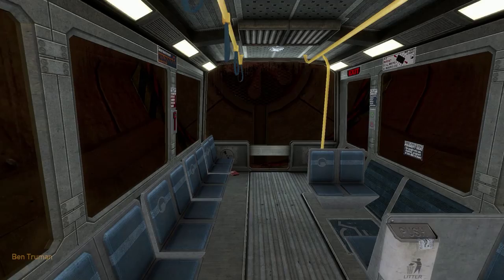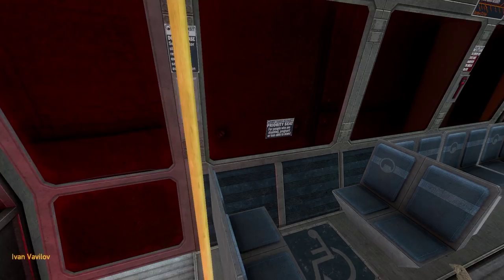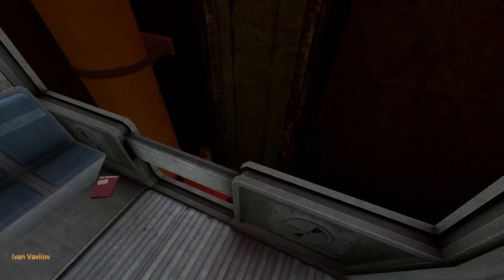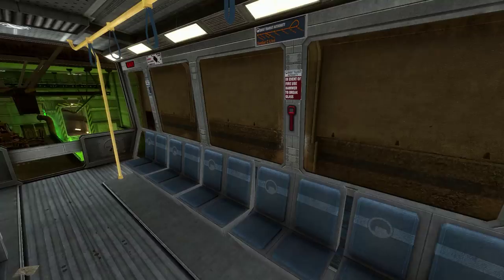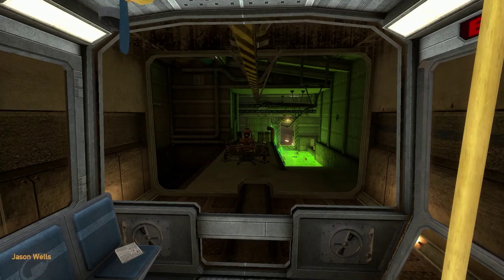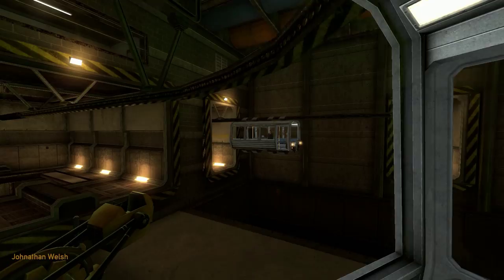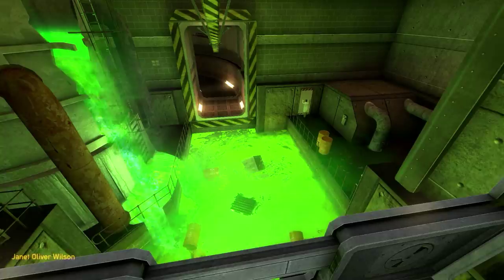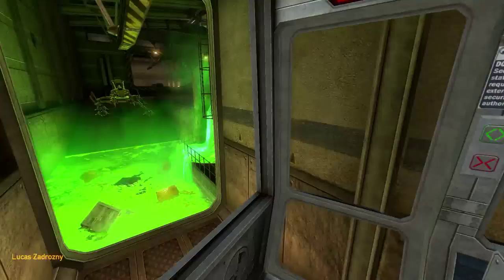Physical examinations are a requirement of continued employment in the Black Mesa Research Facility. Missing a scheduled urinalysis or radiation checkup is grounds for immediate termination. If you feel you have been exposed to radioactive or other — oh, G-man, there you go! Hello, you're there to distract me, aren't you. Talking about radiation poisoning, I just go straight over what looks like toxic waste. Now arriving at Sector C test labs and control facilities.